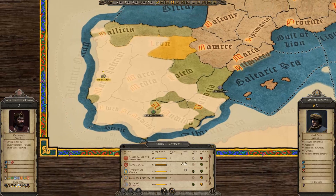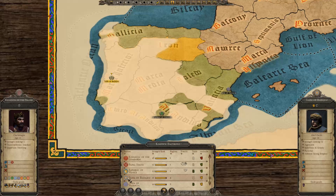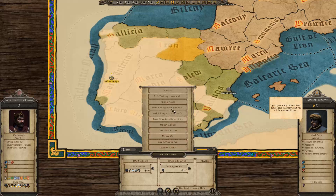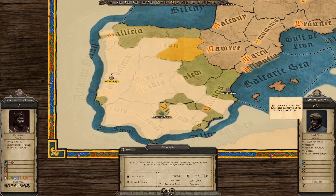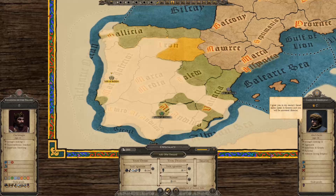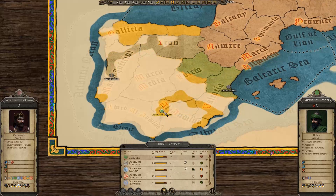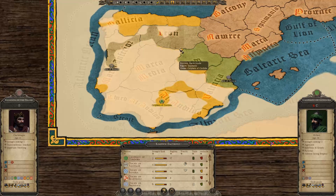We got a good amount of money off them. So we've become aware of the Taifa of Badajoz. They've actually got quite a bit of territory — this area is cut off from the Caliphate's main territory down here. We could sweep across this quite easily.